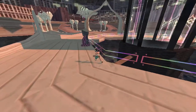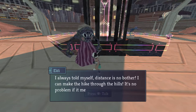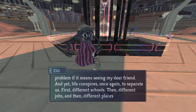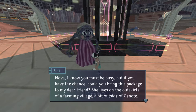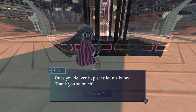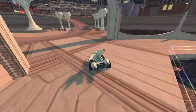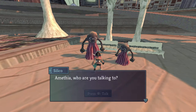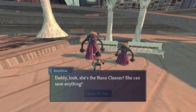An elderly figure asks me to deliver a package to a dear friend on the outskirts of a farming village outside of Seanote — Nova received a neatly tied package with a cream-colored bow. A starstruck family: 'Oh, are you Nova the Nano Cleaner saving the world from the Nano Dust?' 'Amethia, who are you talking to?' 'Daddy, look — she's the Nano Cleaner, she can save anything.' 'That's enough, Amethia — we can't be putting our personal worries on her.'